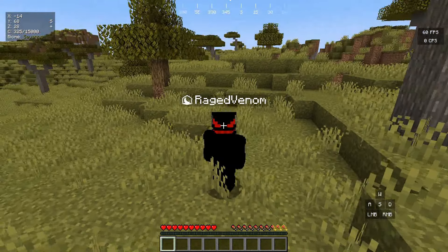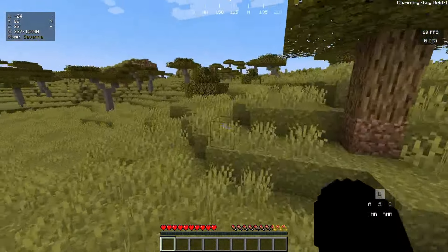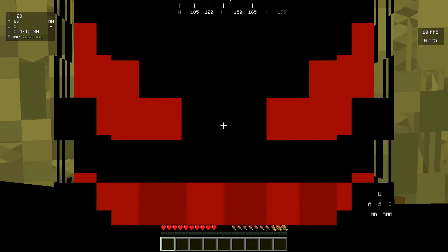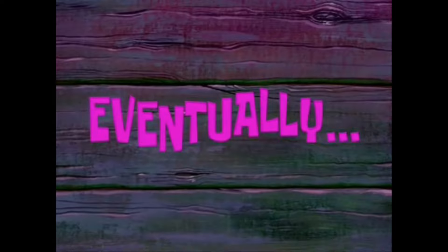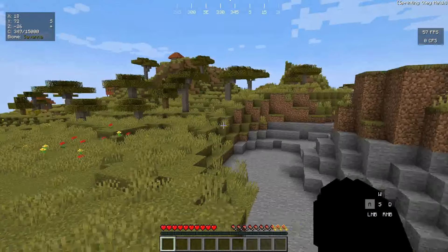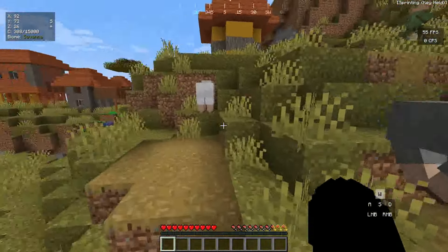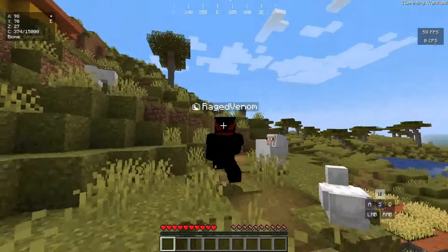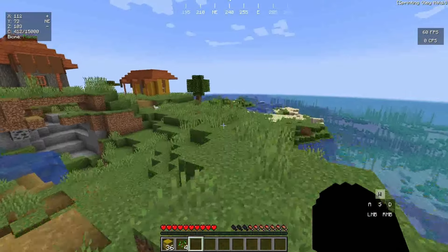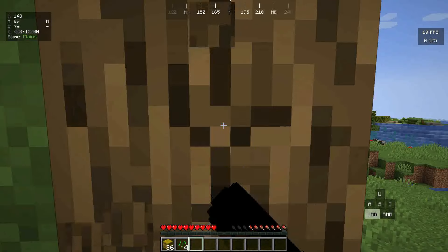As you guys know what we're gonna be doing today — what we're gonna be crafting — and as we are in a savannah biome, without wasting any second it's time for us to find ourselves a village. Oh wait, is that... yep, there it is! There's the village, that was easy, that was just right beside our spawn. Oh yeah, there are the hay bales — there's a lot of hay bales in this village!